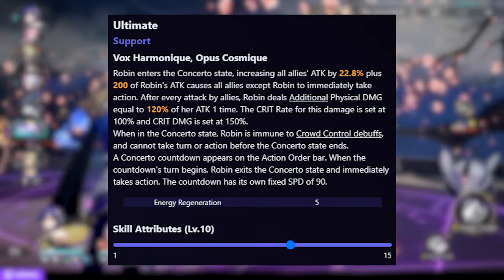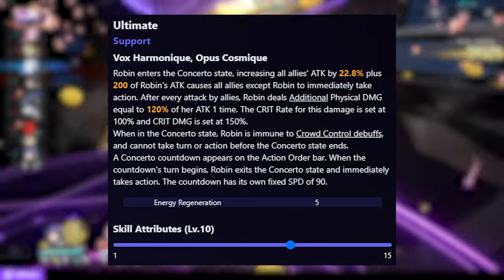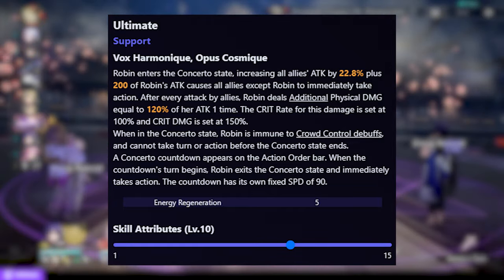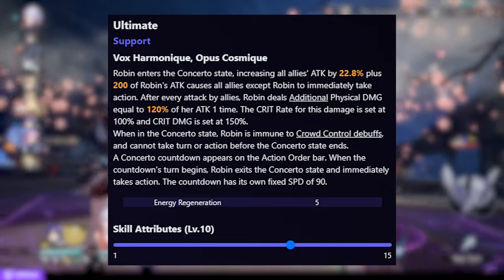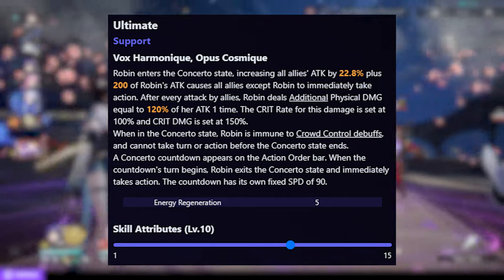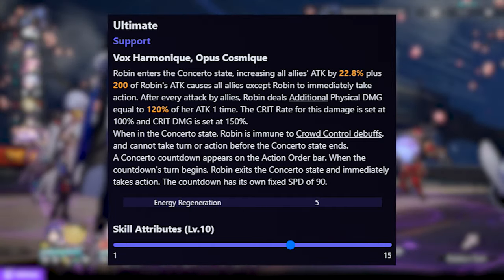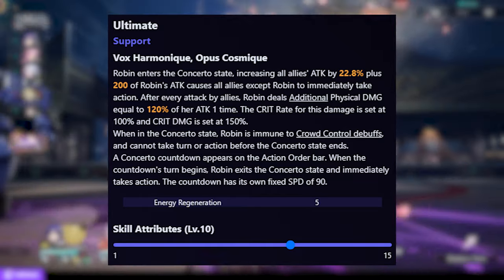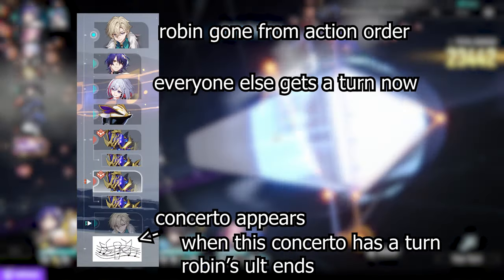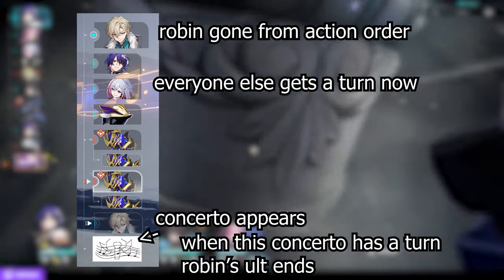Then we get to the meat of Robin's kit — her ultimate, Vox Harmonic. This makes Robin enter the Concerto state, and when in this state, she is immune to crowd control and cannot have a turn. Instead, Concerto appears under the action order, and when it has a turn, Robin returns back to normal and is able to gain turns again. During this state, Robin will increase all allies' attack and make all allies take action immediately. Additionally, whenever an ally attacks while Robin is in this state, she will do additional damage.